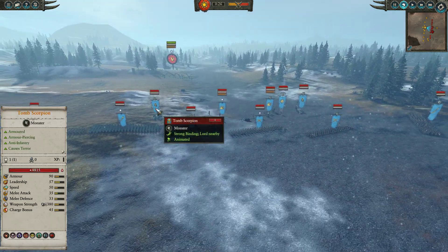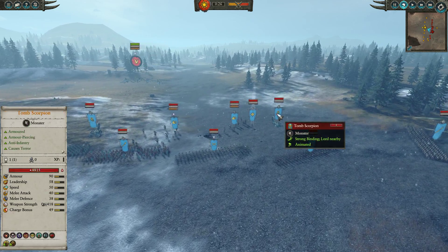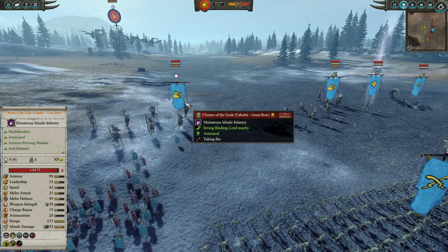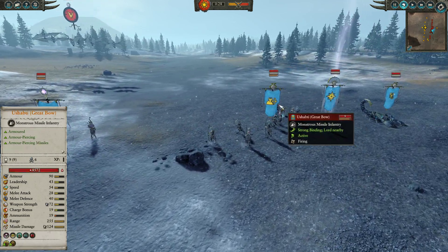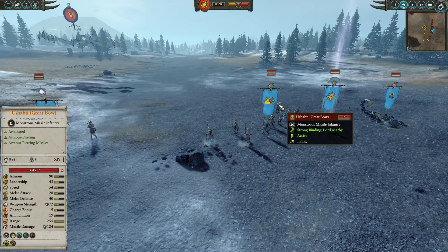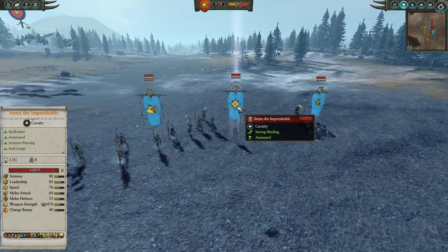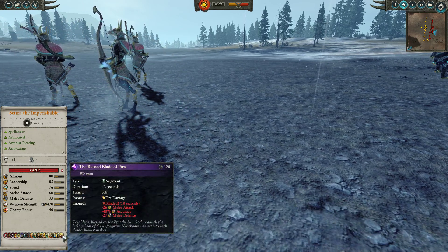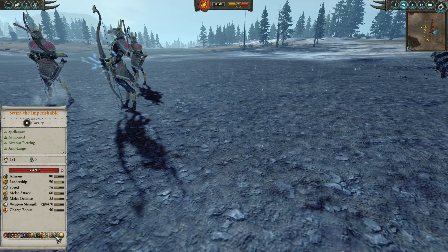He's looking to hold the line, deal damage on the infantry with two Tomb Scorpions, and deal with any big heroes, lords, or monsters. In the back he has the Chosen of the Gods regiment of Ushabti Greatbows and another unit of basic Ushabti Greatbows. For his lord he has gone for Settra the Imperishable on a steed, bringing a ton of abilities — the Blessed Blade of Ptra, Wrath of Ptra, Ptra's Incantation of Righteous Smiting.